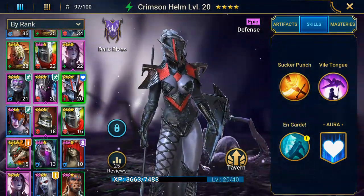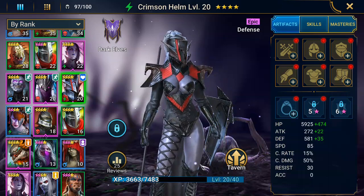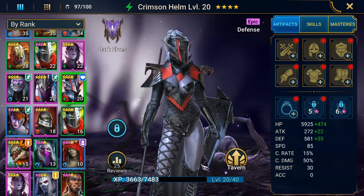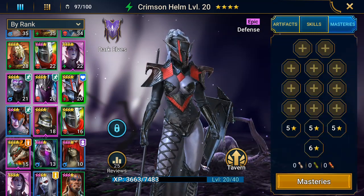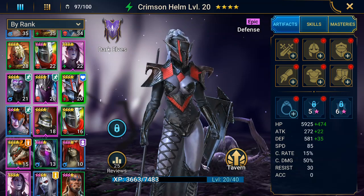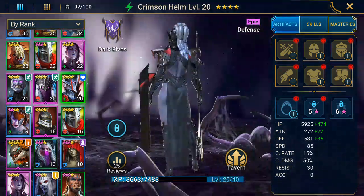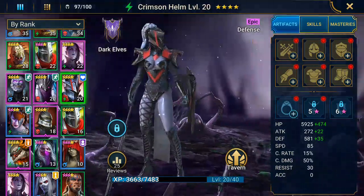I have just been throwing this girl in with no armor. Don't know what I'm going to do with her yet. Mastery — haven't done much there. But this is Crimson Helm, a cool hero-looking character, that's for sure.